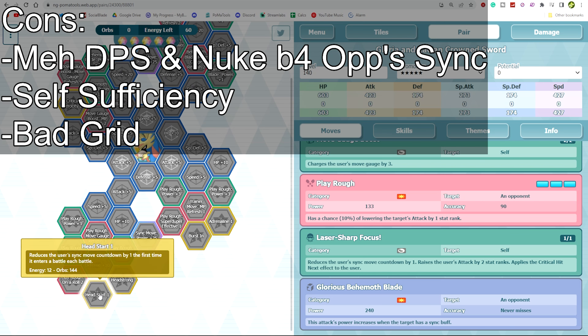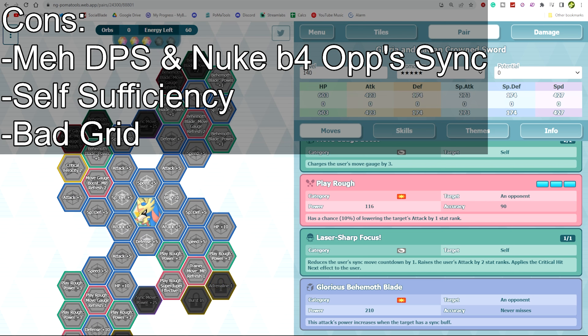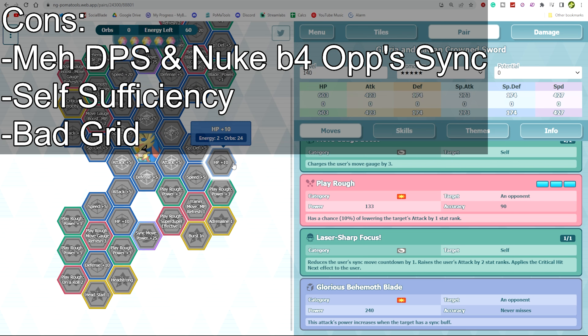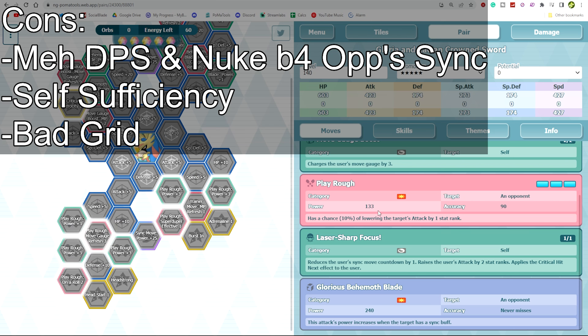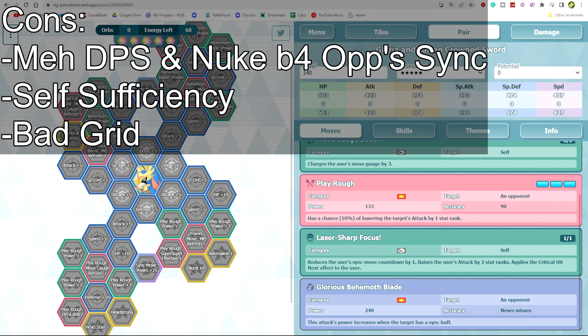Play Rough on a roll isn't even that good — only about three percent. Transfer to the deep debuff is pretty bad. There are two Behemoth Blade Move Gauge Refresh nodes, which is maybe the second or third best node on her kit, and everything else is just Behemoth Blade power-ups and sync move power-ups. There's a Speed +20 here, which is cool, but she's already super fast, so overall it's just a bad grid.